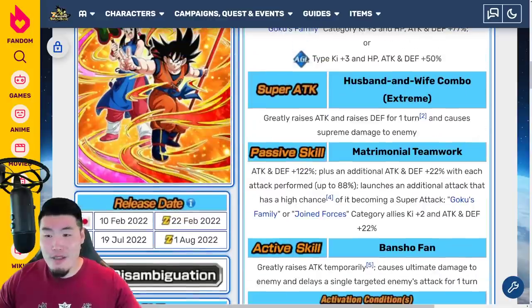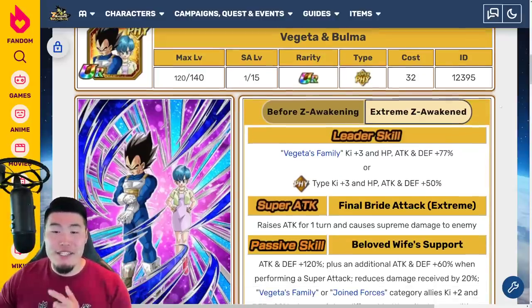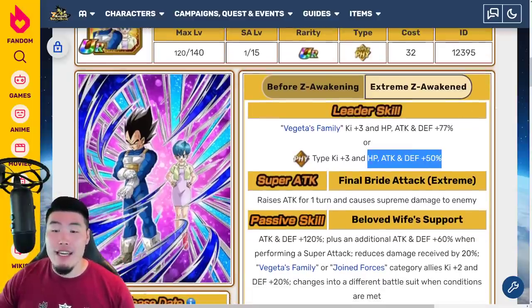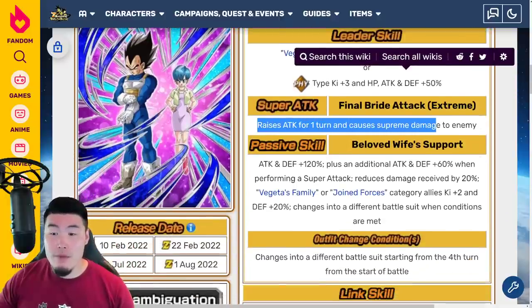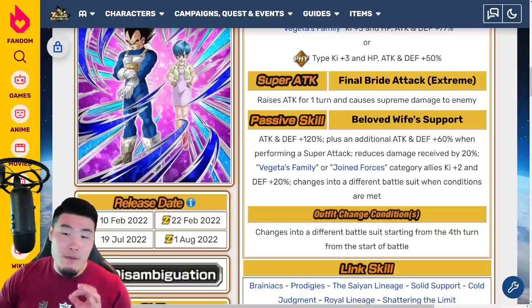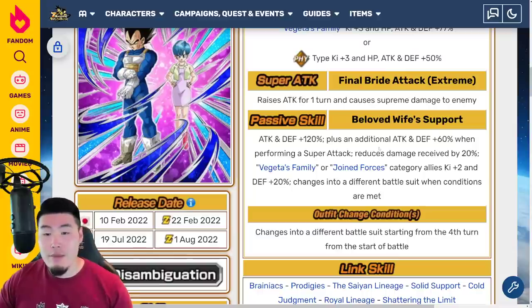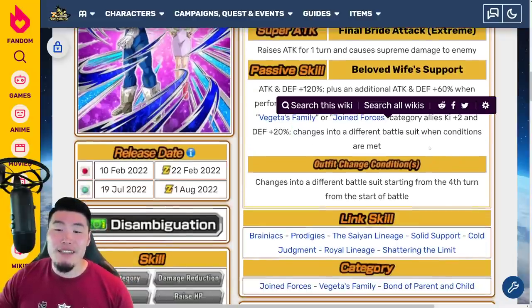One more — we have the Vegeta and Bulma. Leader Skill is Vegeta's Family Category Q plus 3, HP, Attack, and Defense plus 77%, or PHY Types Q plus 3, HP, Attack, and Defense plus 50%. Super Attack raises Attack for 1 turn and causes Supreme Damage. Passive is Attack and Defense plus 120%, plus an additional Attack and Defense plus 60% when performing a Super Attack. Reduces damage received by 20%. Vegeta's Family or Joined Forces Category Allies K plus 2, and Defense plus 20%, and changes into a different battle suit when conditions are met.